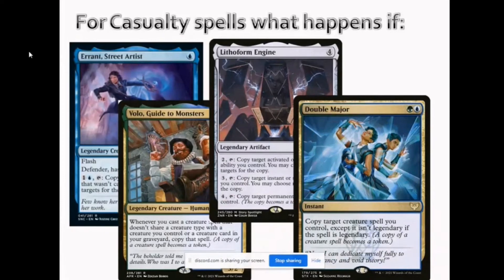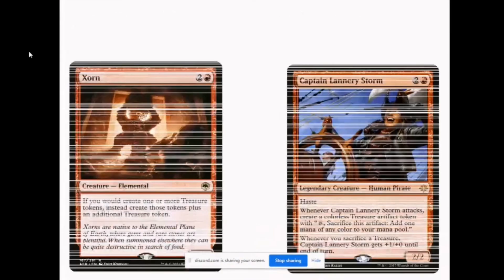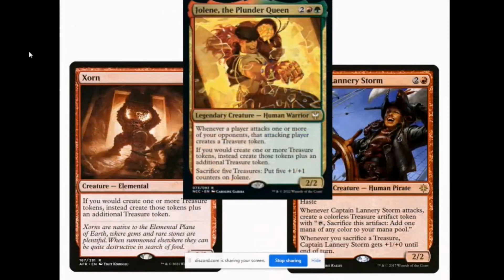From a recent Game Night scenario: if you have Zoran, Captain Lannery Storm, and Jolene in play — Jolene will put additional treasures, Zoran will put another treasure. If only Jolene and Zoran are in play when a treasure would be created, you'll have a total of three treasures created. Add Lannery Storm attacking to the mix and you'll have a total of four treasures being created. In short, you'll have a lot of treasures with all three on the battlefield.